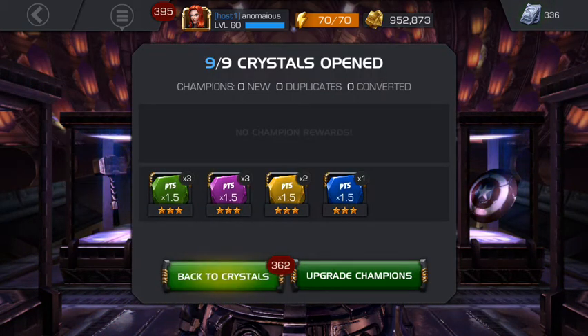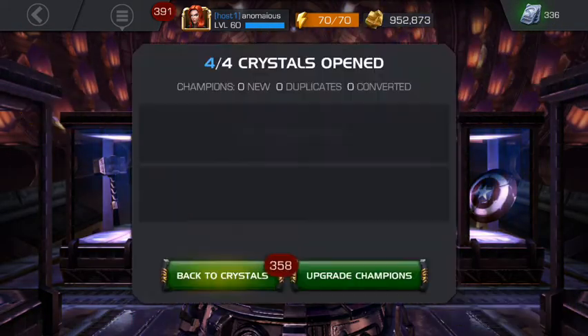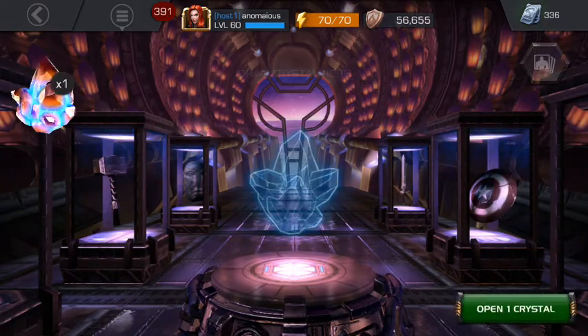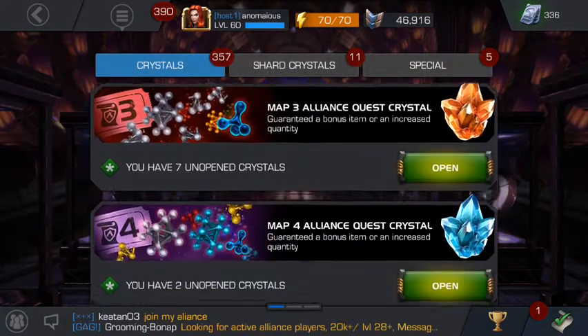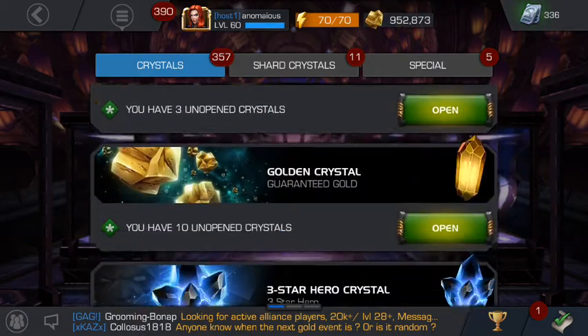Some points for the — what was the name — the item use event. Some more catalysts that we are going to sell. Let's see what we're gonna get from the alliance victor crystal. That's some more points for the item use event. Oh, we've got two signature stone crystals — that's cool.